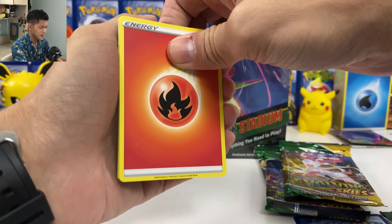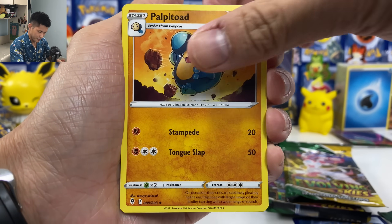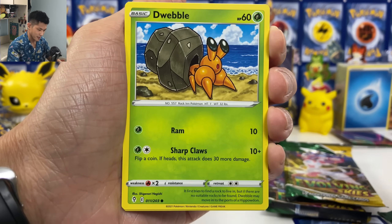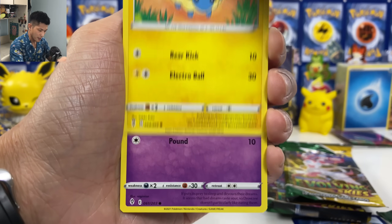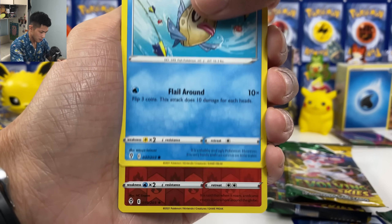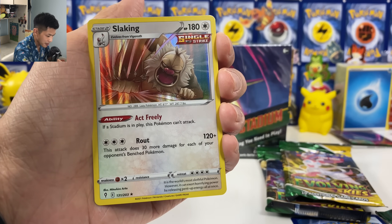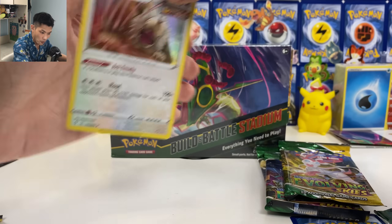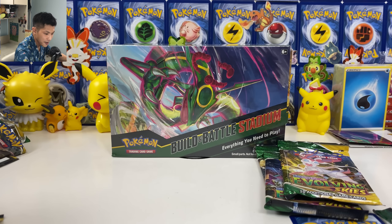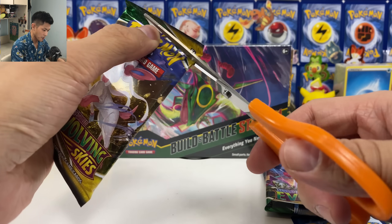Because I opened ten boxes of pre-release for Battle Styles, and all I got was Houndoom gold — not even one V. Oh! Enter a Reverse Holo. We finally have one holo card! Let's put them in the back.